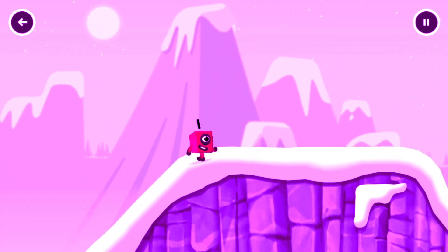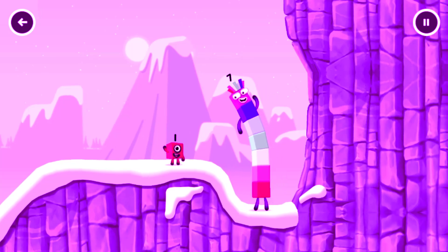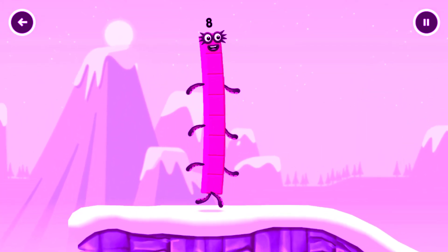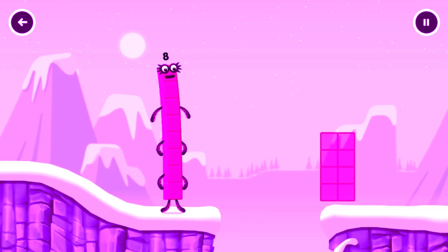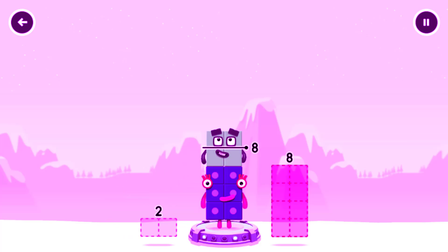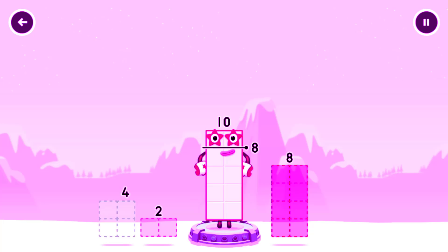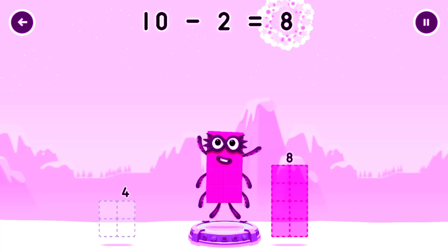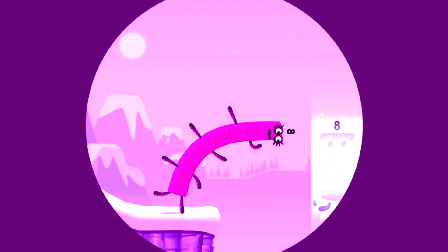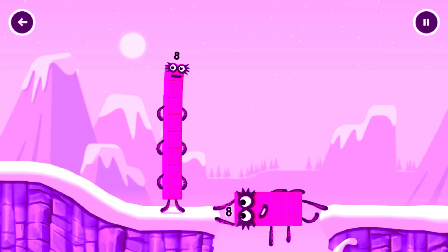How is one going to get up there? 7. I am 8. Octoblock coming through! How can we get across there? Tap here to help. Take number blocks away from 10 to leave 8. That's not quite right, try again. You got it! 10 minus 2 equals 8.